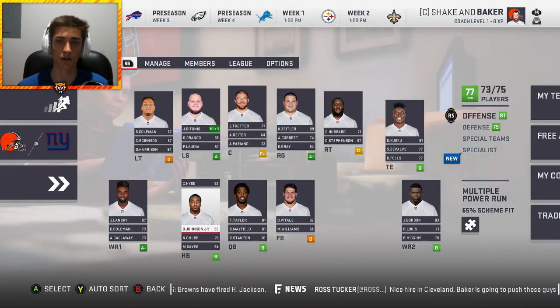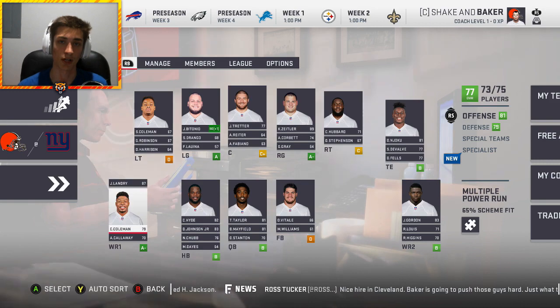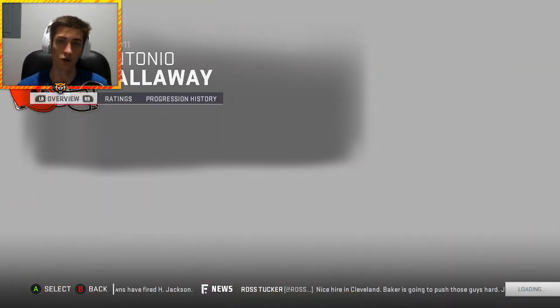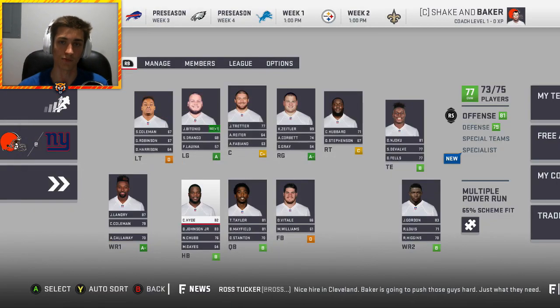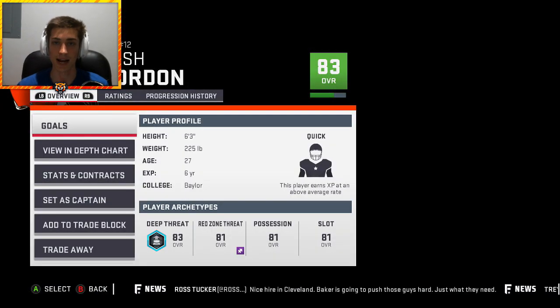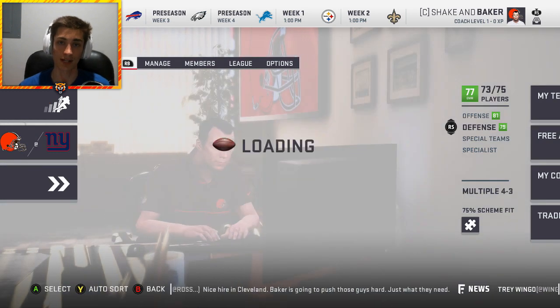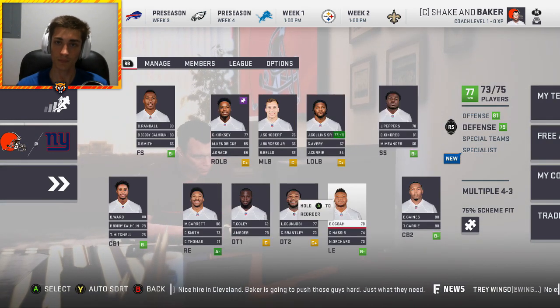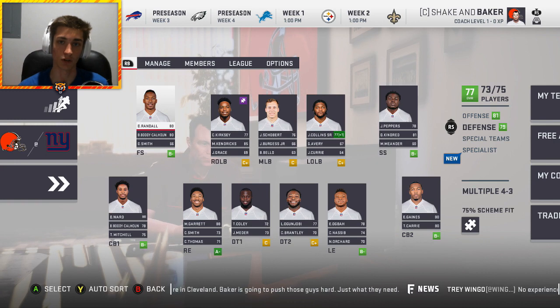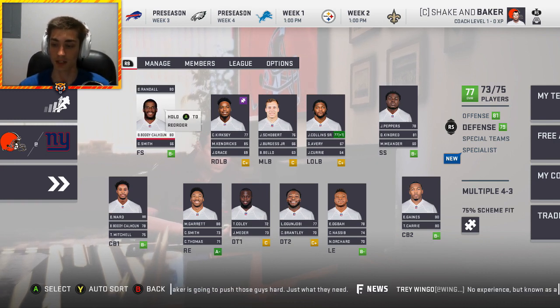I have two styles of rebuilds on this channel: fantasy style where pretty much anything goes, and then realistic. I did not have access to any custom draft classes as the community has not been able to create the files yet since they haven't had access to the game. So when those files get made for the 2019 NFL draft, in the realistic rebuilds we will be using real draft prospects.